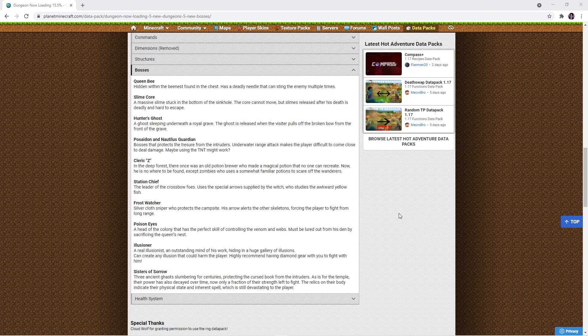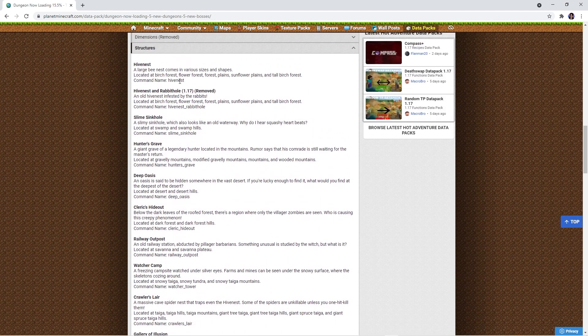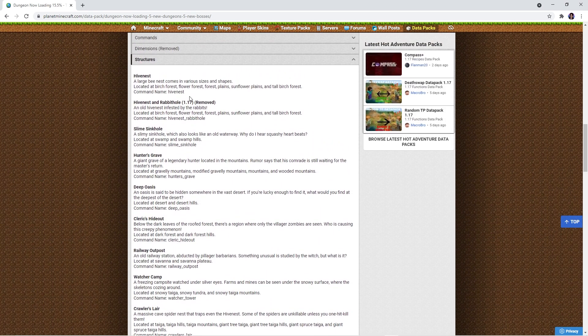On the official download page there is more information about each boss and tips on how to defeat them. There is also information about the structures in this data pack and where you'll be able to find them.